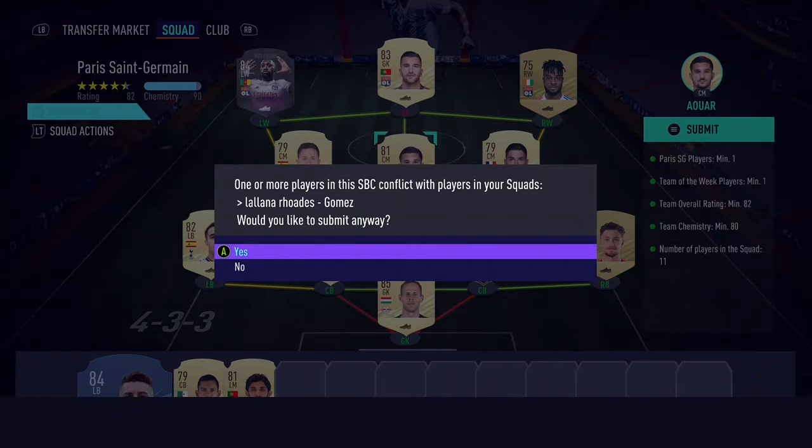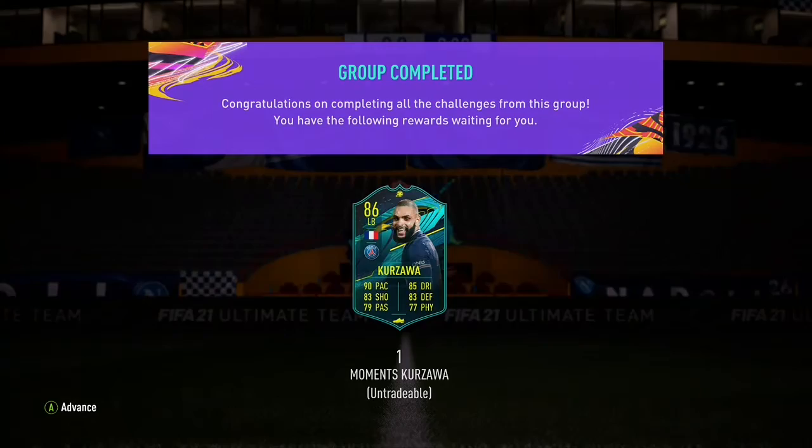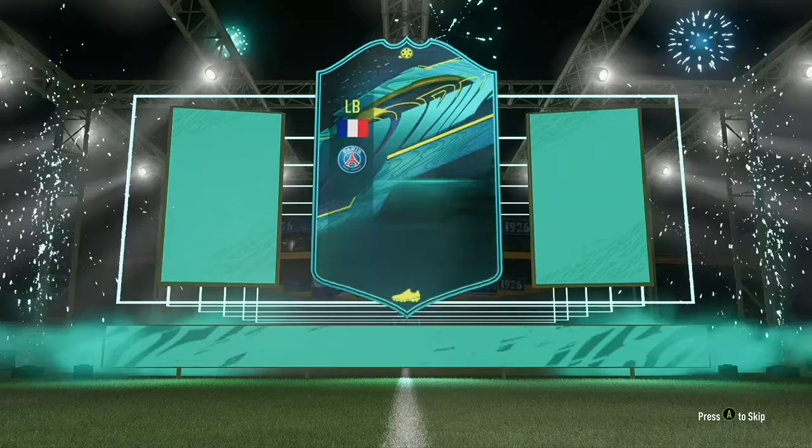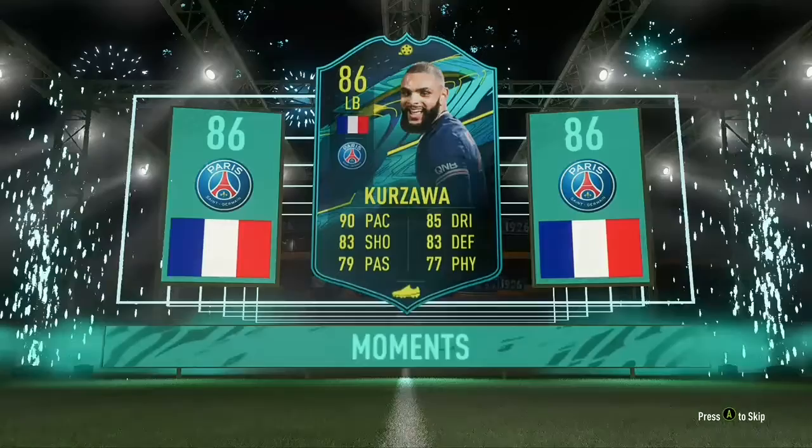Now we're going to be completing the Levin Khazar SBC, who is going to be my new left back instead of Telles. I was going to have Ferlan Mendy there until I saw this card come out — he fits right in my team, and I did him for absolutely nothing, so it was a win for me. I've now got around £40,000 to spend on League SBCs ready for Team of the Year.